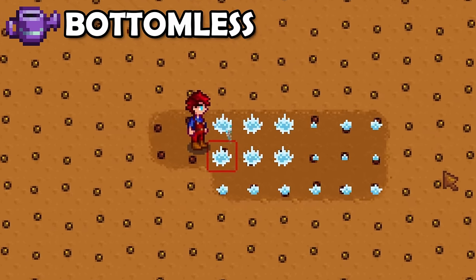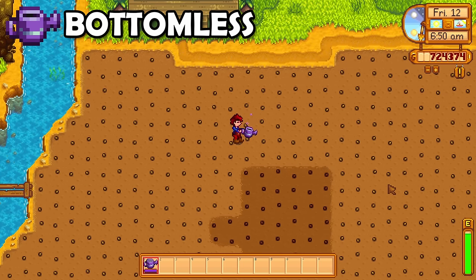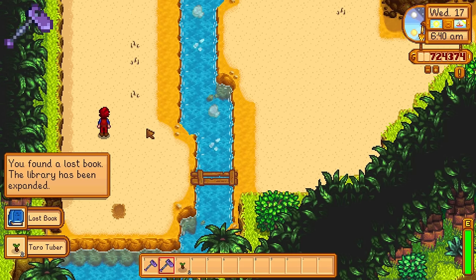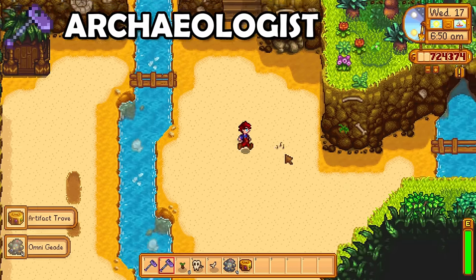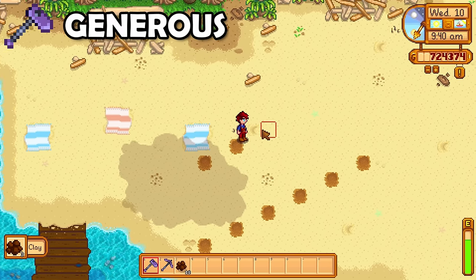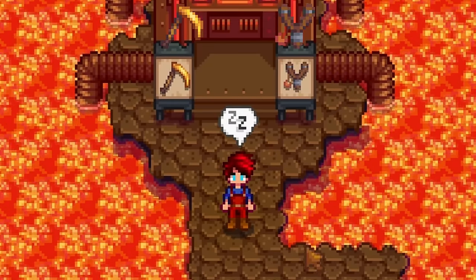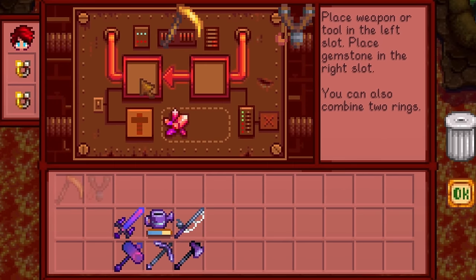The Watering Can has one unique enchantment: the Bottomless Enchantment. This will make your Watering Can magical, meaning you will never have to refill it. Your Hoe has two unique enchantments. First, there is the Archaeologist Enchantment that can double the chance of finding artifacts when hoeing artifact spots. And the Generous Enchantment that gives you a 50% chance that double the loot will be dropped when hoeing — actually pretty good for clay farming. The Scythe and a Slingshot cannot be enchanted, which is very sad, but it is what it is.